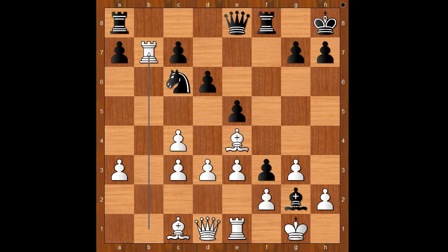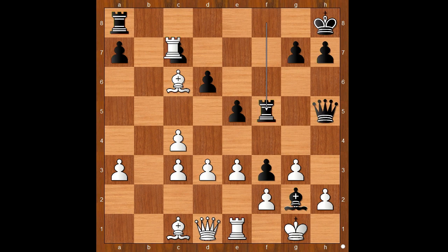Milu played queen to h5. If bishop takes on c6, then rook to f5. And if something like rook takes on c7, then queen takes pawn on h2 — check. After king takes queen, check on h5 with the rook. And after king to g1, rook to h1 — check. Checkmate.